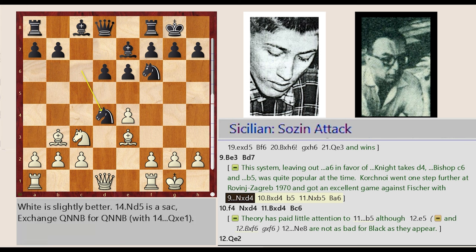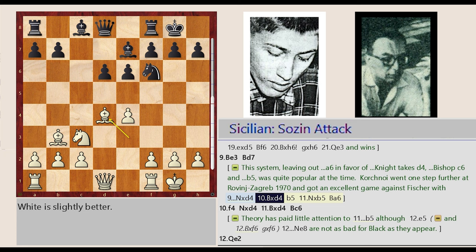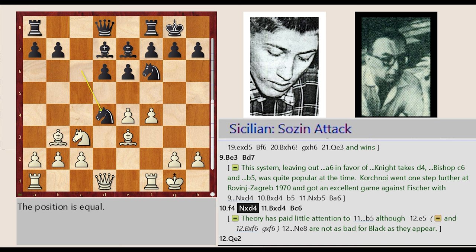Korchnoi went one step further at Rovinj-Zagreb 1970 and got an excellent game against Fischer with Knight C6 captures D4, Bishop E3 takes on D4, B7-B5, Knight C3 takes on B5, Bishop C8-A6, Bishop C8-D7, F2-F4, Knight C6 captures D4, Bishop E3 captures D4, Bishop D7-C6.